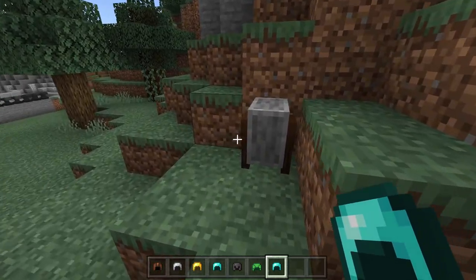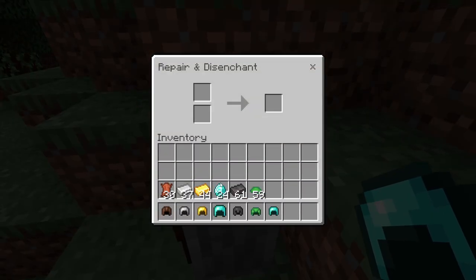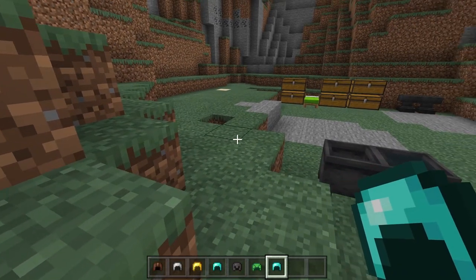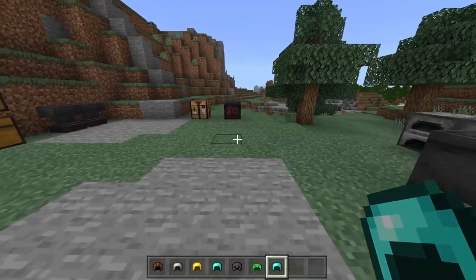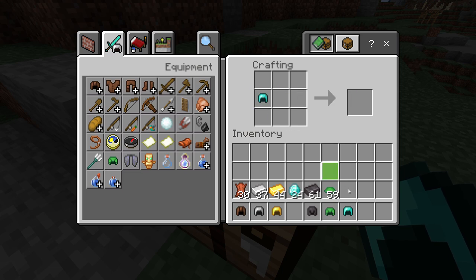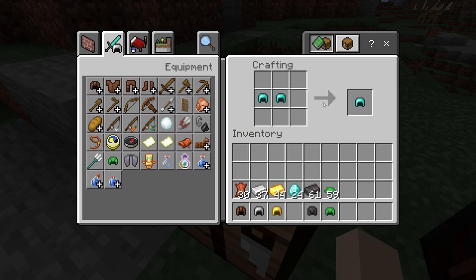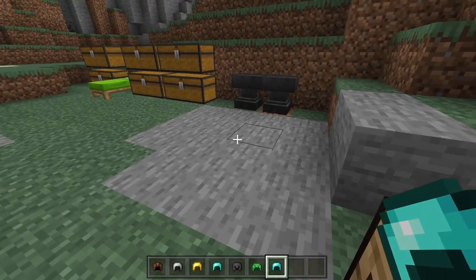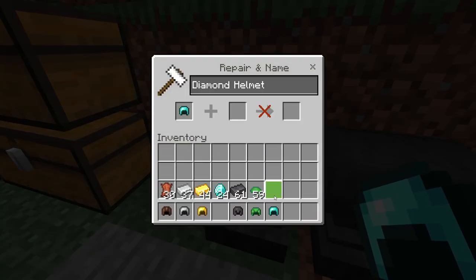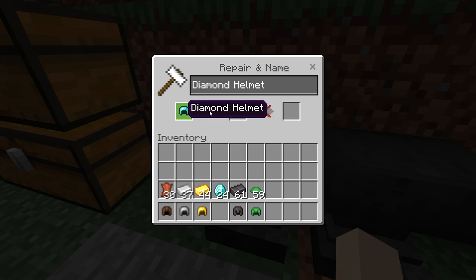To repair helmets, you can use a grindstone — you need two like helmets, such as two diamond ones, and you get a new repaired diamond helmet. It does strip the enchantments though. You can use a crafting table as well, putting two like helmets in. Or you can use an anvil, placing two helmets that are the same — this is also good for combining enchantments.